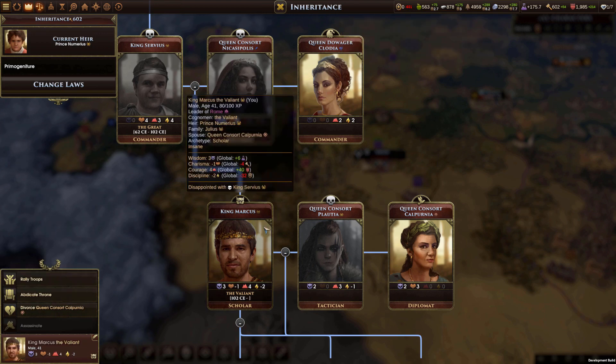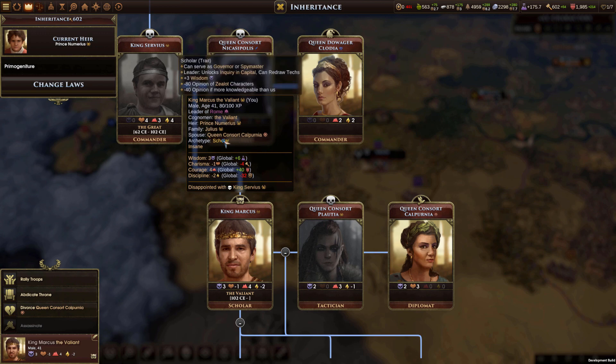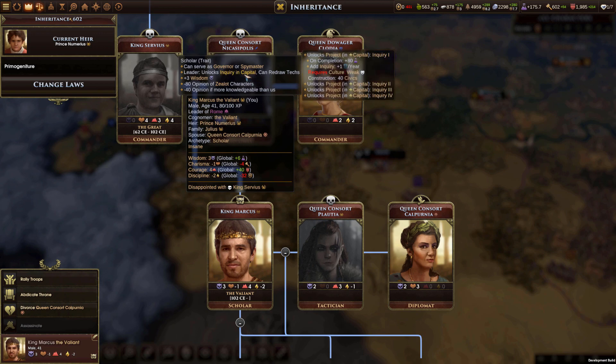King Marcus is of the scholar archetype. Scholars unlock Inquiry in their capital, a city project that adds science and culture, and they can redraw tech cards during research selection.